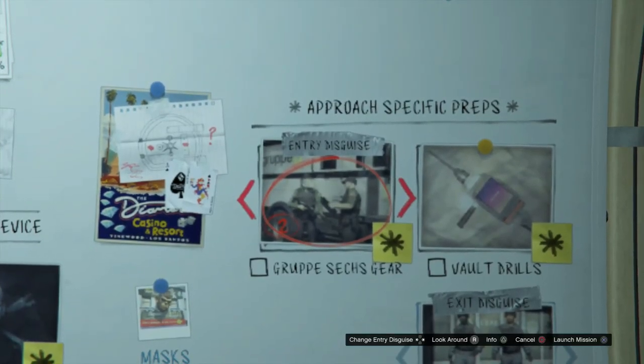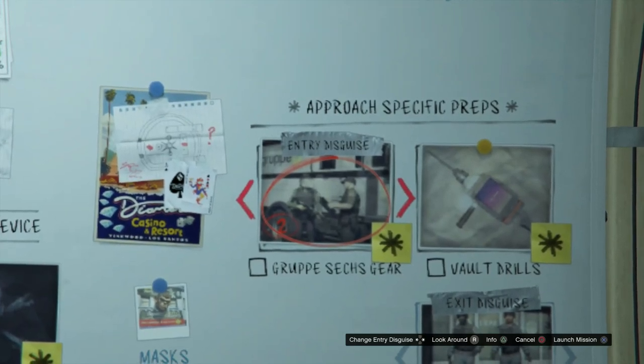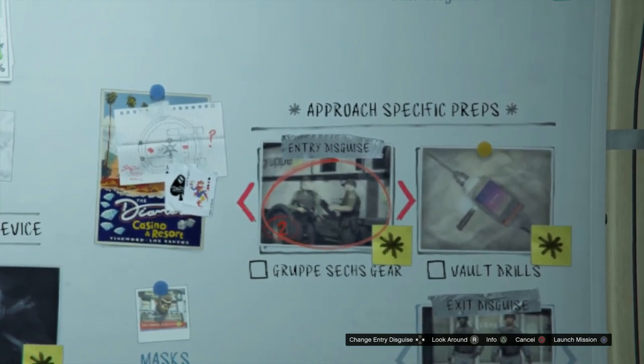Hey everybody, Charger here with another Grand Theft Auto Online video. For this one I'll be doing a prep mission for the Diamond Casino and Resort Heist — I'll be getting Gruppe Sechs gear, part 2 of the series.